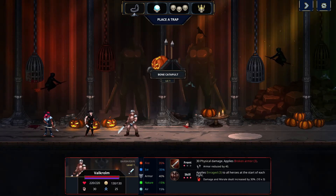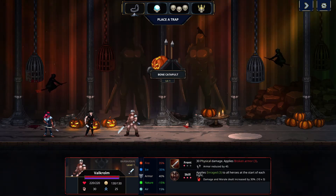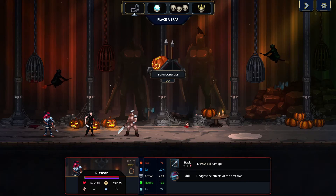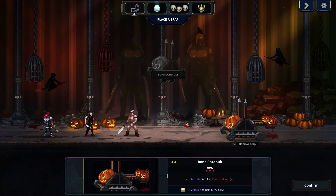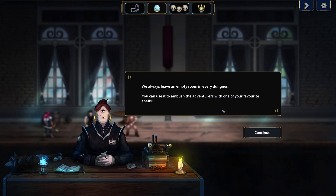Okay, so we're getting raided by three adventurers: a barbarian, a thug, and a scout with different skills. Cool, so let's place a trap — the bone catapult. Let's continue onwards with the tutorial. Always leave an empty room in every dungeon; you can use it to ambush the adventurers with one of your favorite spells.